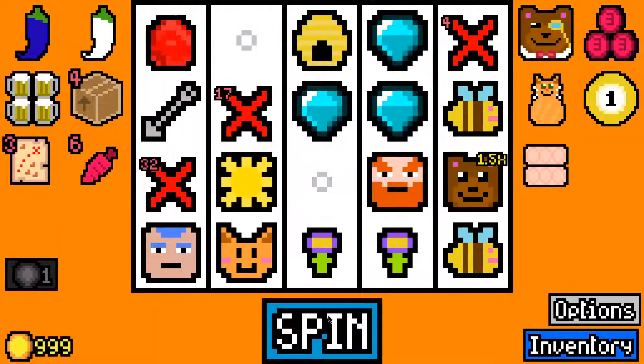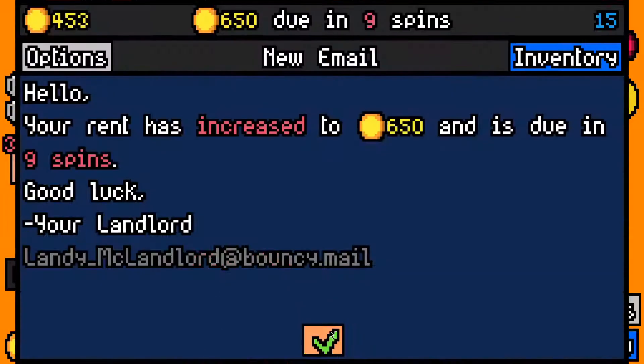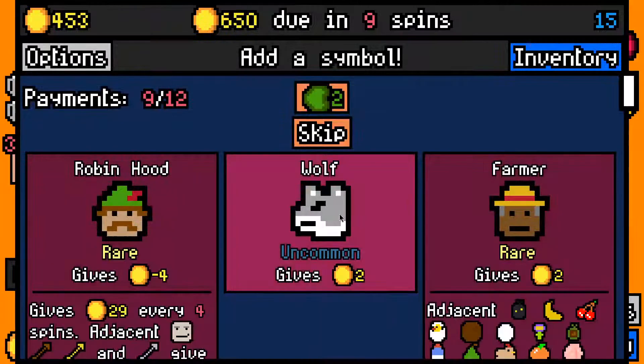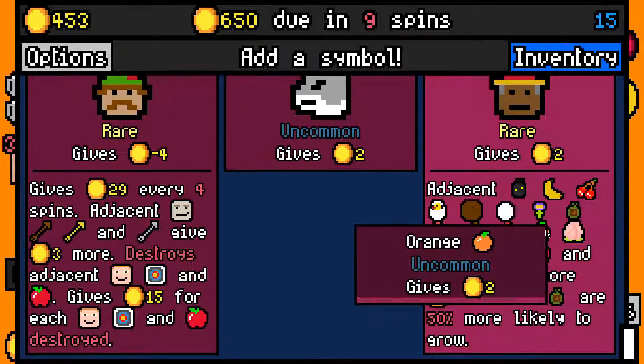Our bear is now worth 1.5 times as much, which is five — it rounds up. So that's three multiplied by 1.5 is four and a half, rounded to five. We made almost the 600 rent payment with 453 left over.